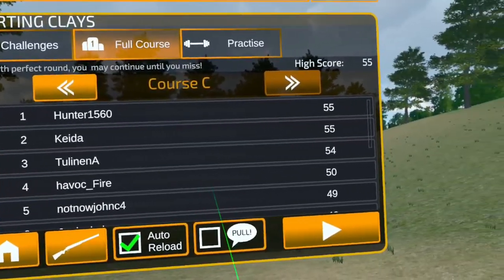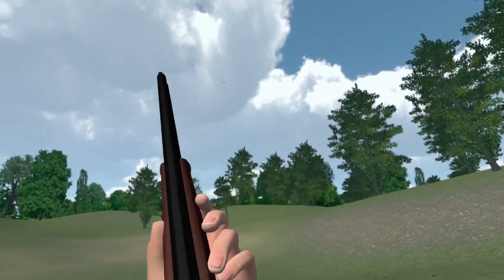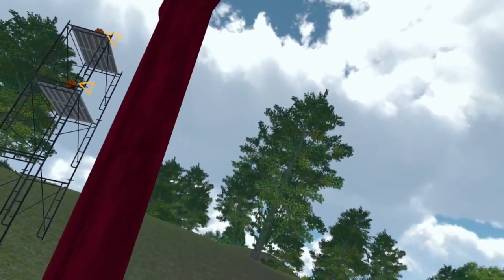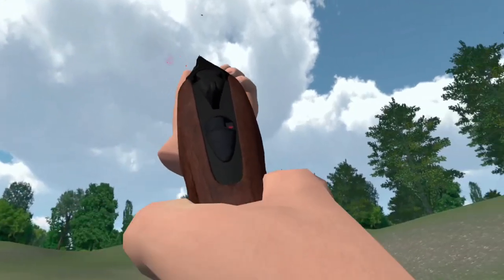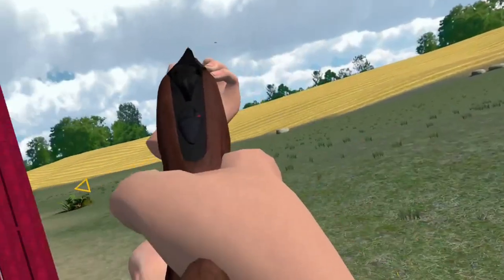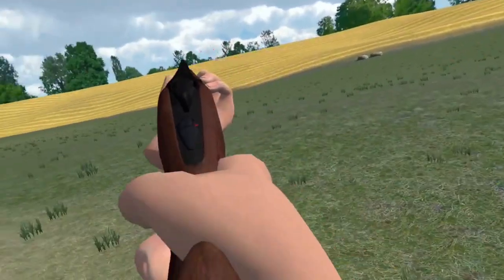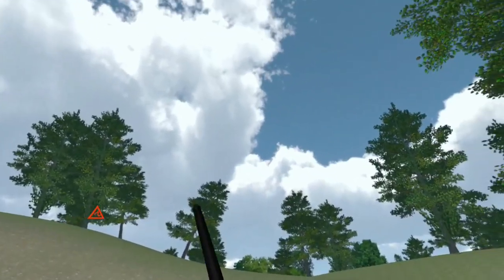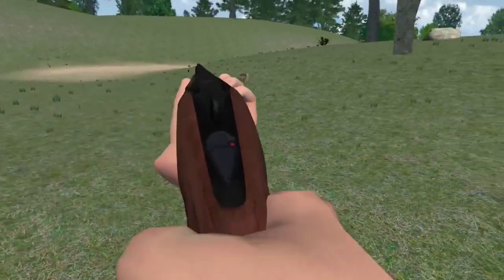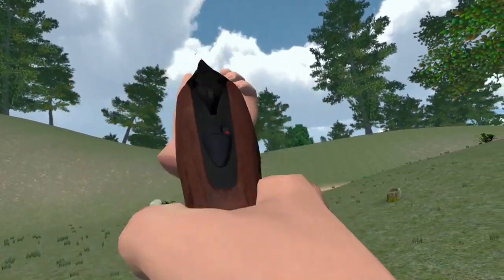In Clayhunt VR, just as in real life, the truest challenge of a shooter's ability lies in sporting. Sporting layouts consist of multiple stands with different targets on each stand. The magic of sporting is that no two layouts are the same, so you're going to have to adapt on the fly. As of this recording, Clayhunt VR currently has three full sporting layouts of 60 targets each, with plans to add more in the future. The sporting layouts in this game are very well designed, with a mixture of really challenging and creative targets to keep you on your toes.